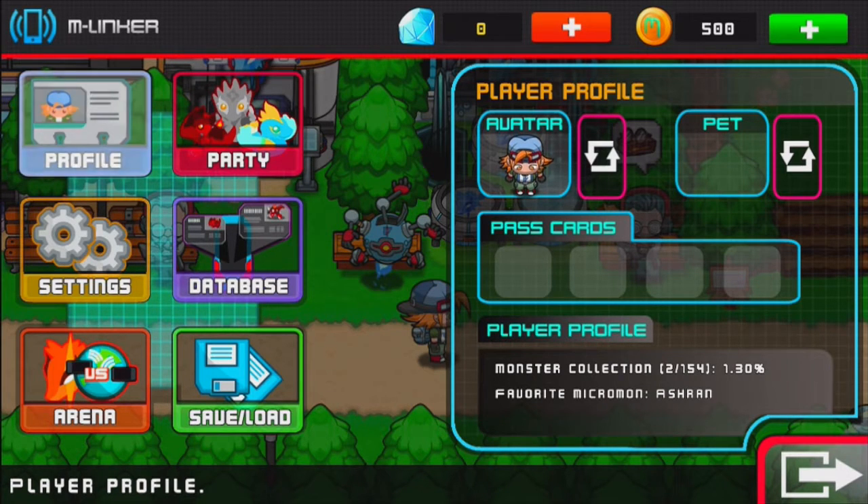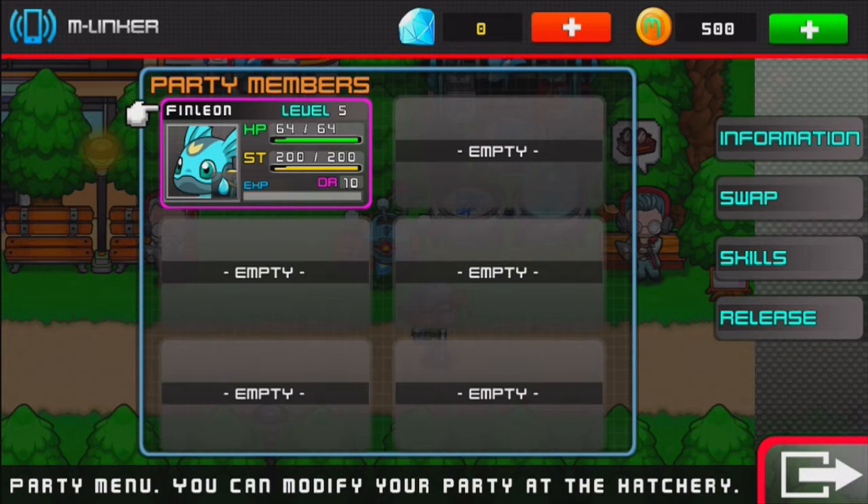Player profile. Monster collection: 2 out of 154, 1.30% is what we've gotten. And favorite Micromond is Ashram because that's the only one we used in the tutorial. Party — we only have one, but here are the stats of my Micromond. Finleon, level 5, HP 64, and stamina 200. Development rate 10.